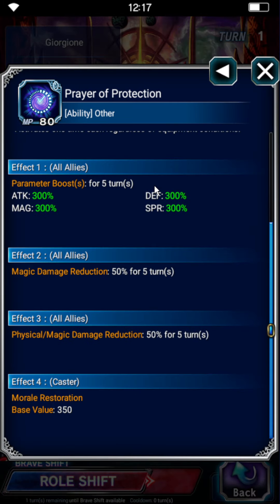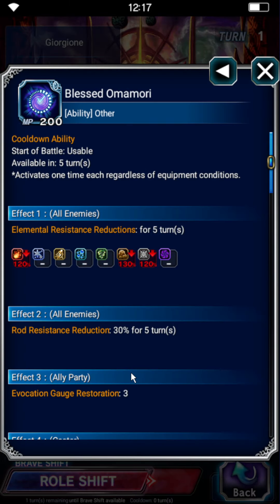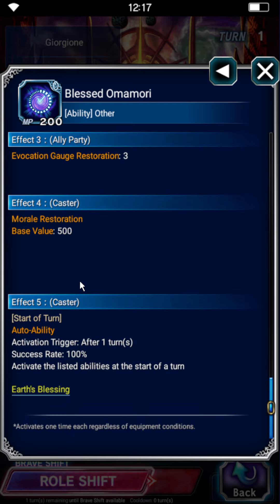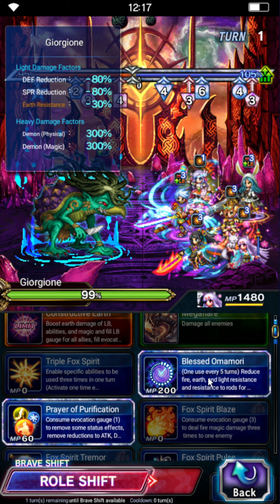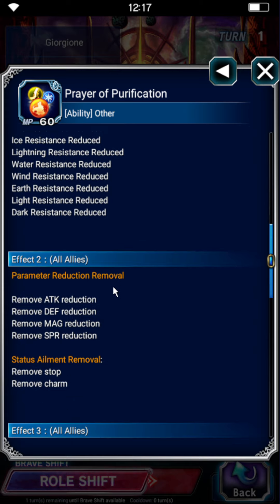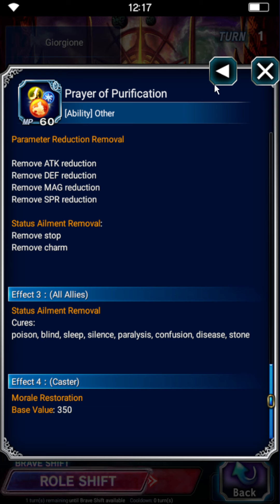Next we use Blessed Omamori, which is a consecutive buff — 500 morale restoration each turn for the duration of the buff — along with rod in peril, earth in peril, et cetera. We use Prey of Purification, which removes resistance debuffs, stops, charm, et cetera. So the good stuff, basically.